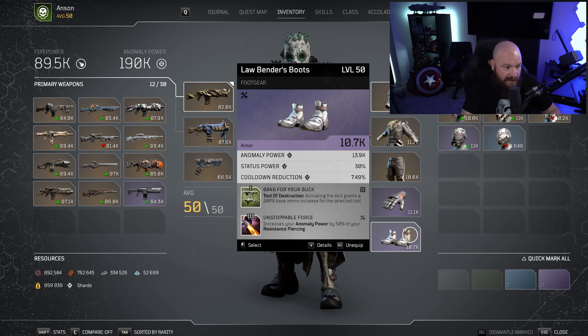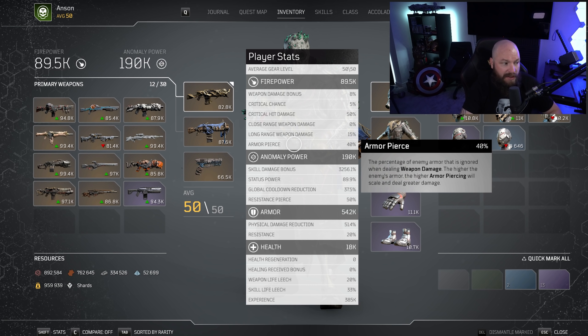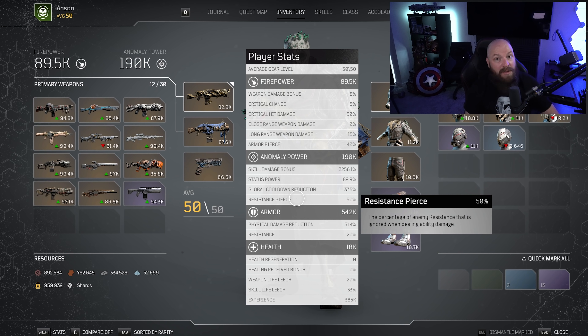This also has Unstoppable Force, which I've already explained. So these two together basically stack your resistance piercing and your armor piercing. You'll see that this has 40% armor piercing and 50% resistance piercing just by default standing there. This is phenomenal in co-op modes where you have such a huge amount of armor and resistance on enemies because of their large life pools — this just helps you cut through that a lot quicker. Plus this gives you a crapton of anomaly power, as you can see with 190k unbuffed.